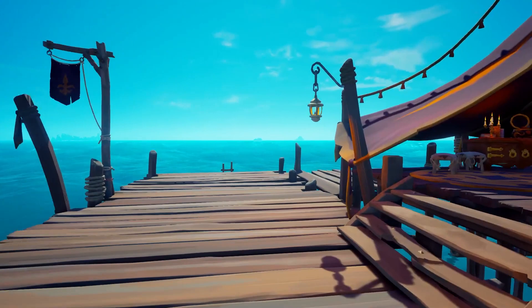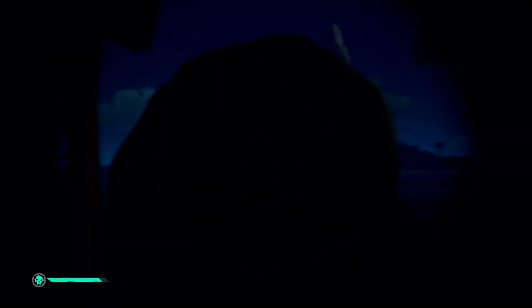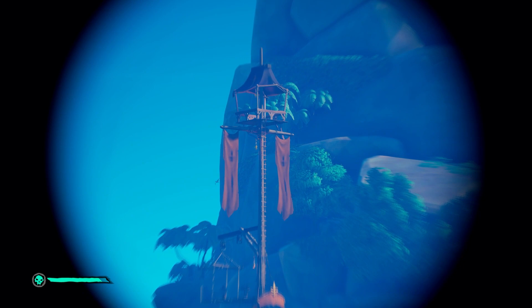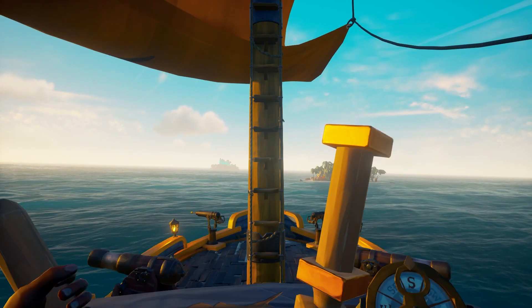The final faction is new with Season 7: the Sovereigns. These are not a faction you can grind experience with. Instead this faction will take all the treasure you have gained, much like the Reaper's Bones. They are available at every outpost and are easily found as they have a large tower that is clearly marked. This is currently the most efficient way of selling loot in the game, however they only deal with captains, so if you're brand new you'll need to grind money first with other factions before gaining access to them.